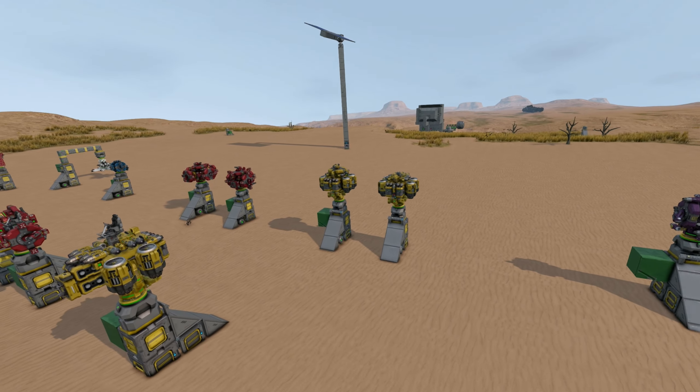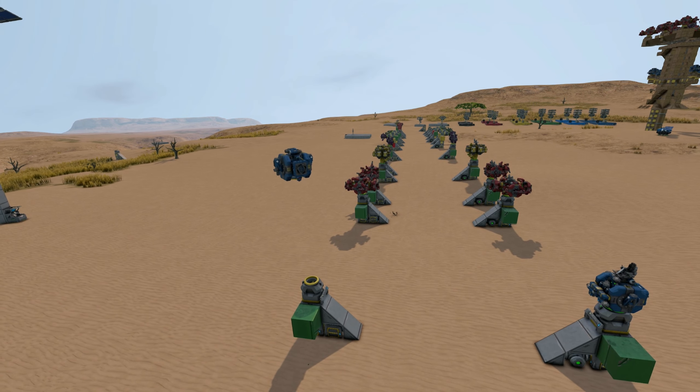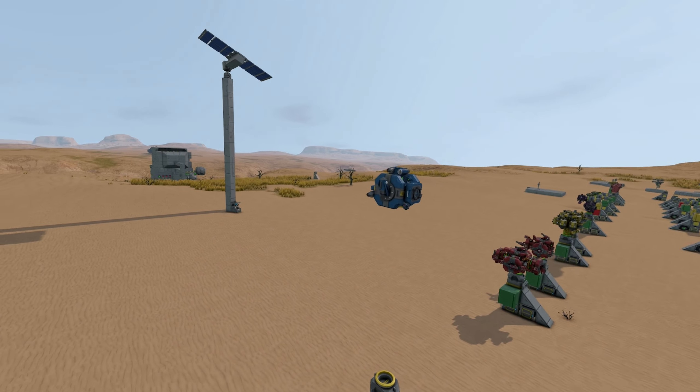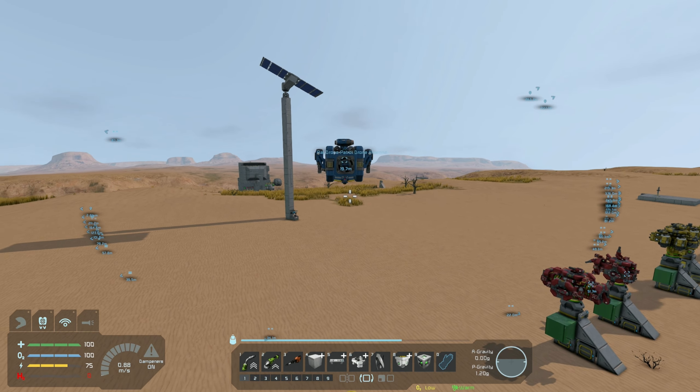G'day everyone and welcome to another Automatons test. Today I want to go through and launch up all of my old now-working drones in the new AI update — not using any of the newer blocks, still using that old existing remote block. I wanted to show you the problems I came across, how I went and fixed them, as well as much much more. Stick around to the very end, as I'll be launching up one with the AI basic and the AI flight blocks.